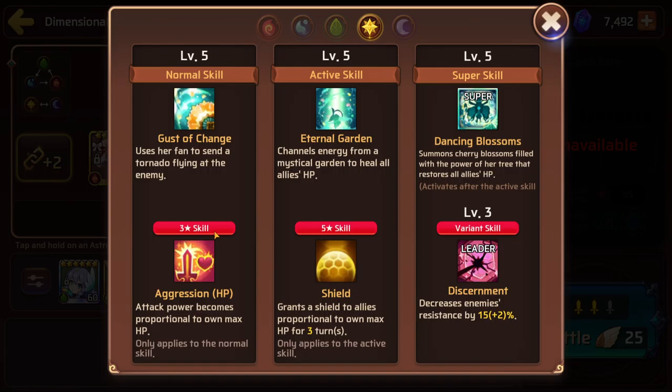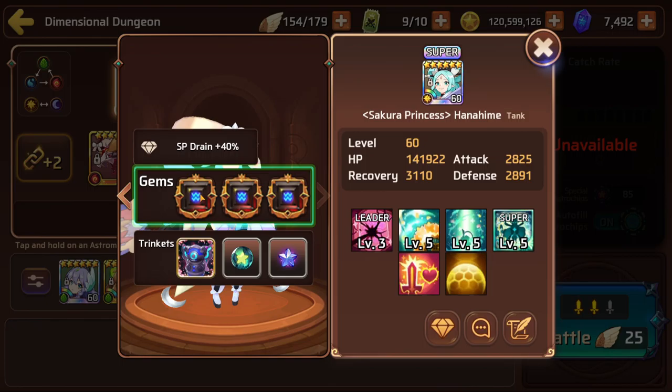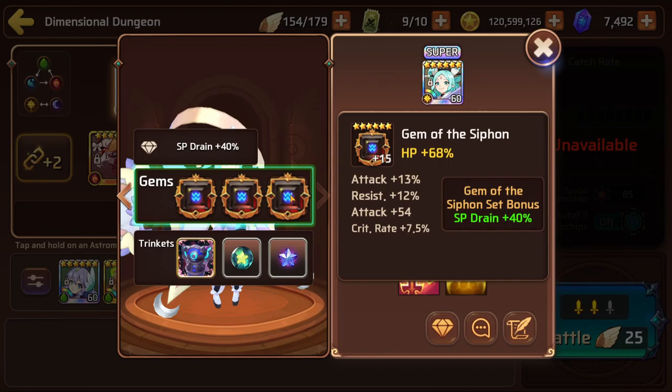In my leader slot I have my Hanahime super evolved. You guys know this — I love this astromon, she's just that good. Her leader skill is Discernment, so she's reducing everyone's resistances by 17%. Her HP Aggression doesn't really come into play here — we mainly want her for healing and the shield, which is based on her own max HP. That's godlike when you have 141,000 HP built on her.